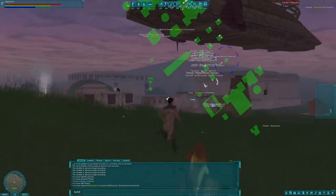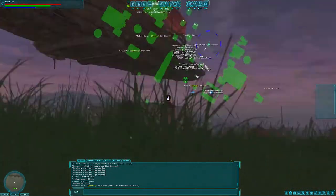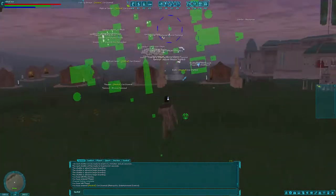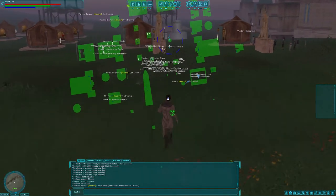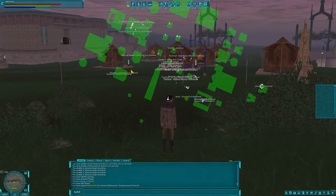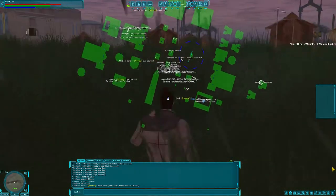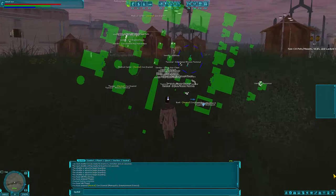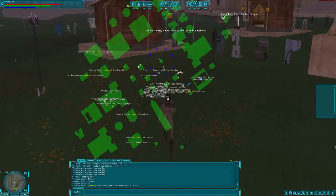Some statues directing you along the way — I like being told where to go. They've got some of the NGE buildings in there. They show up kind of weird on the map though. Same old standard tents.